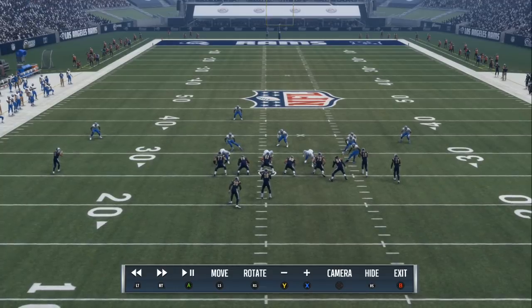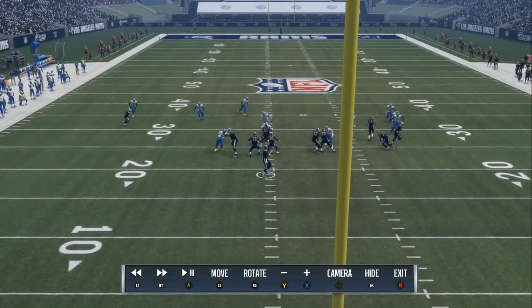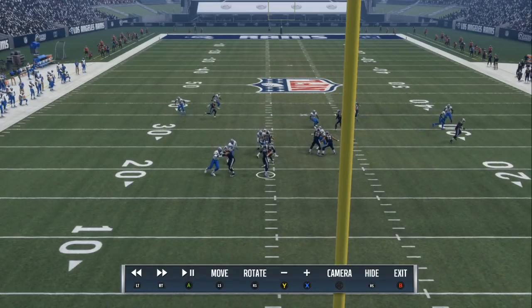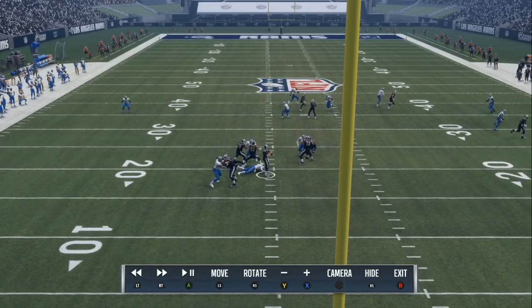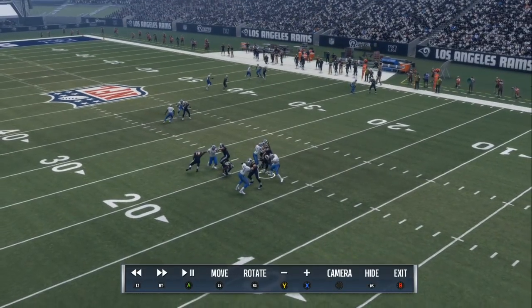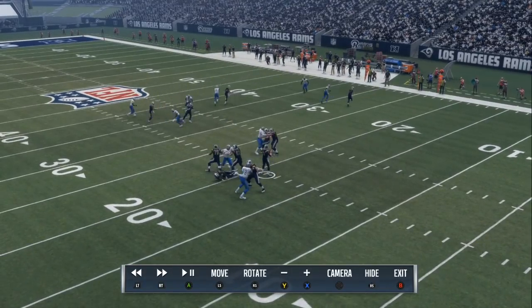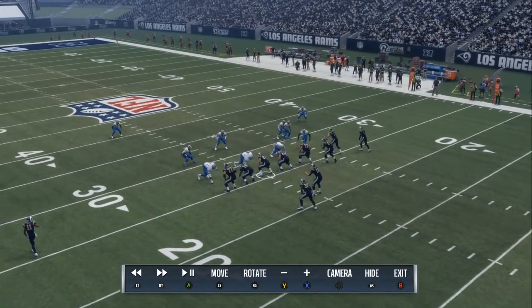So what you want to do is turn auto-flip on. I am in the Ravens defensive playbook. And if you're a Patreon, make sure that you have your notifications on, because you're going to get another scheme out of this defense where you don't have to do all the man alignment — you can just get a nice loop blitz or spot blitz out of this same defense.